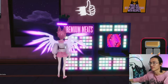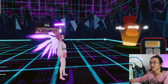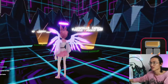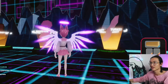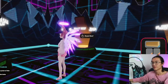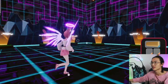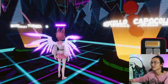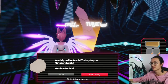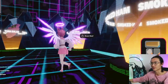Looks like we have meat here. Let's just choose our meat. So we have bacon, sausage, turkey, smoked ham, roast beef, tuna, salad, salami. I'll go with the turkey. And then I'll go with the roast beef ones.